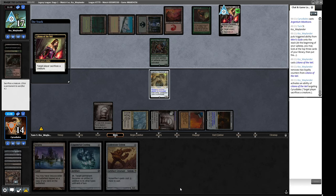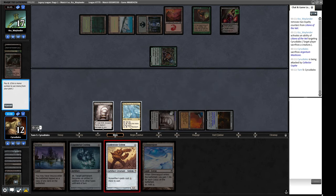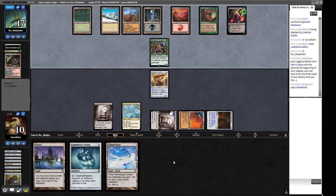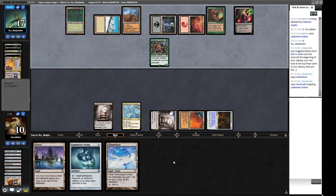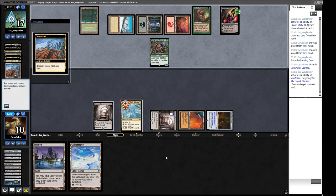Liliana of the Veil — don't see that every day. We might have to save ourselves some life. We play the Master Core now, then next turn we can copy it with the Gardens and hopefully have two big friends. With Sky Sovereign instead we could take out the Ouphe but then Liliana just gets to plus all the time. Walking Ballista doesn't do much here. They Terminate our Gardens. We discard the Coating — its time has come and gone. We don't turn a land into a tapped Grim Monolith for two life.